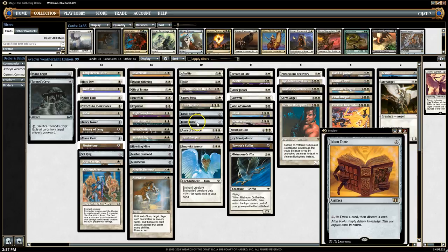I almost cut the Jalome Tome for Aura of Silence, but the Tome deserves a little more testing — I haven't seen it a whole lot. Looting is just a very powerful effect: pay two, draw a card, then discard the card you like the least. I feel like I deserve a couple more games before I decide to cut it for sure.